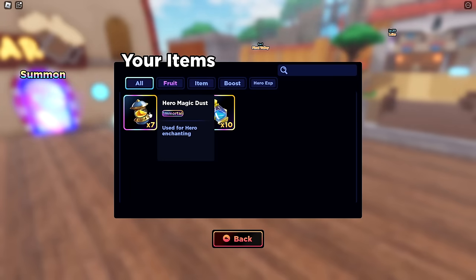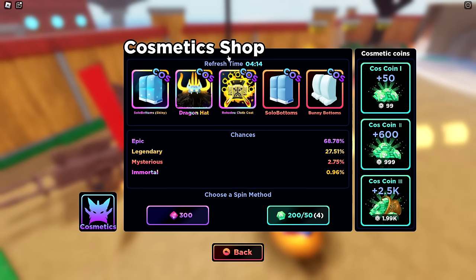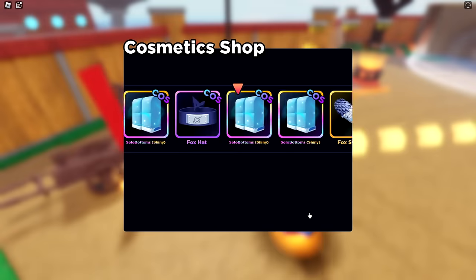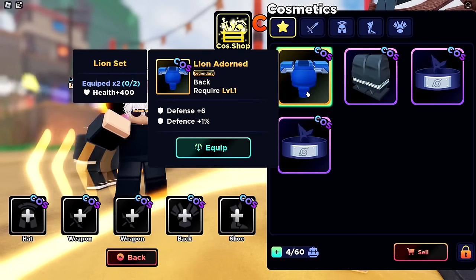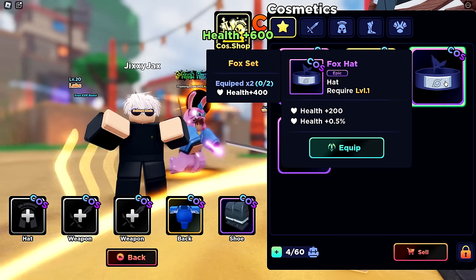These are used in the cosmetic shop, and these are used for enchanting. We have 200 cosmetic coins — looks like we need 50 to do a spin. We got Lion Boots, Fox Hat, Fox Hat again which is disappointing, and Lion Adorn — that's a legendary at a 27% chance. Not too bad. We can equip these; they give defense, health, and more.